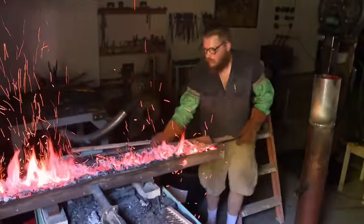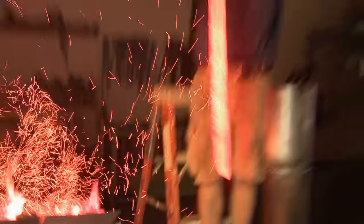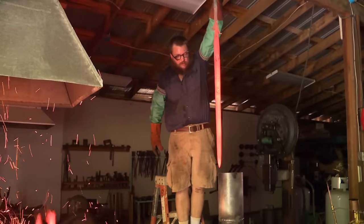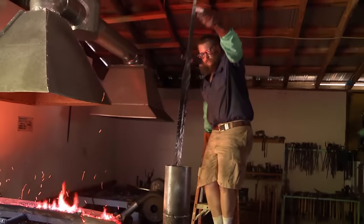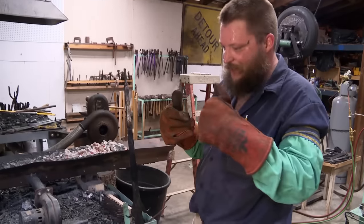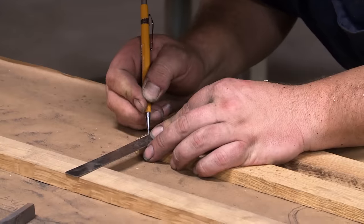When you have a five-foot blade, that means you have to have almost a five-foot quench tank, which means now to get the blade in the quench tank, you're at 10 feet in the air. This could be pretty bad. If the quench doesn't go good, we're going to have to start all over. Sweet. Didn't break. That's what I was hoping for. Now I can start working on the guard.